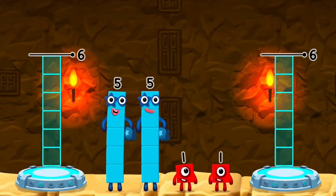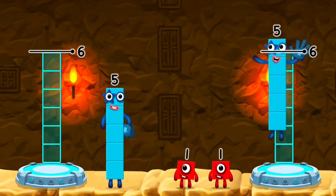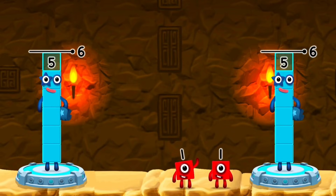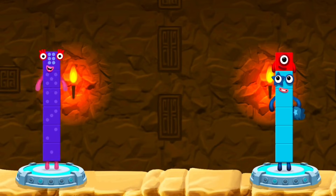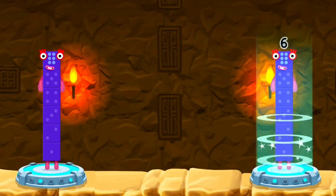Share the number blocks evenly to make two groups of six. Five plus one equals six. Five plus one equals six. Six equals six.